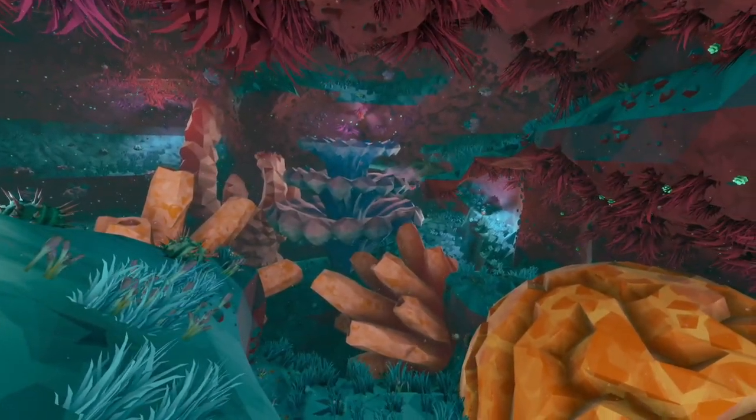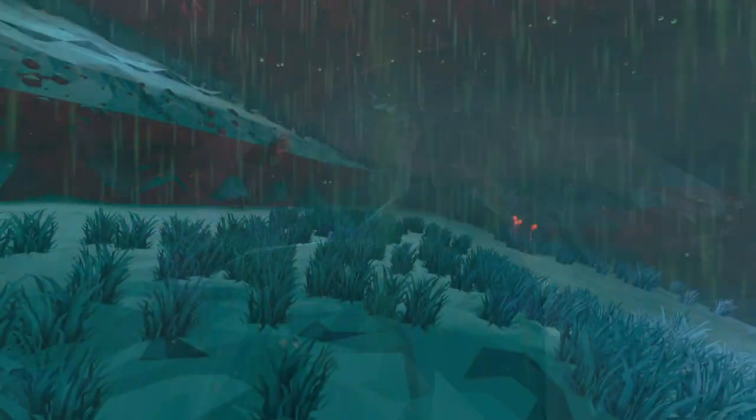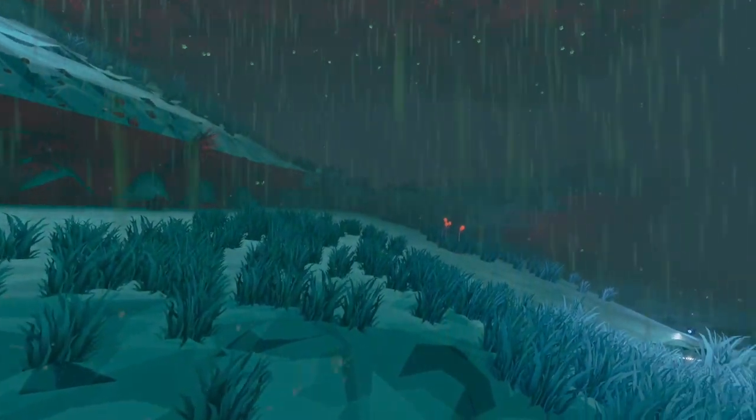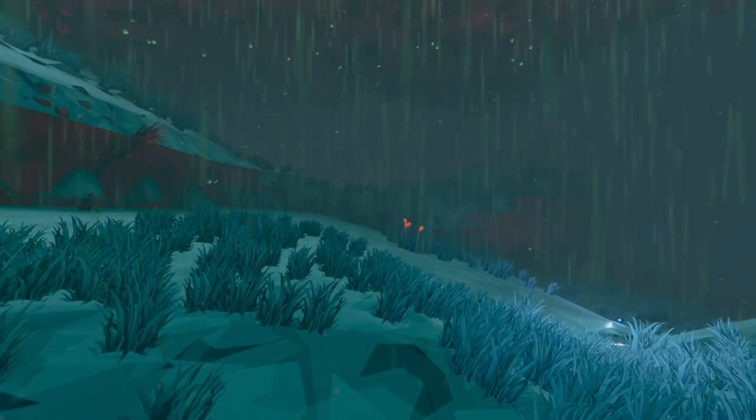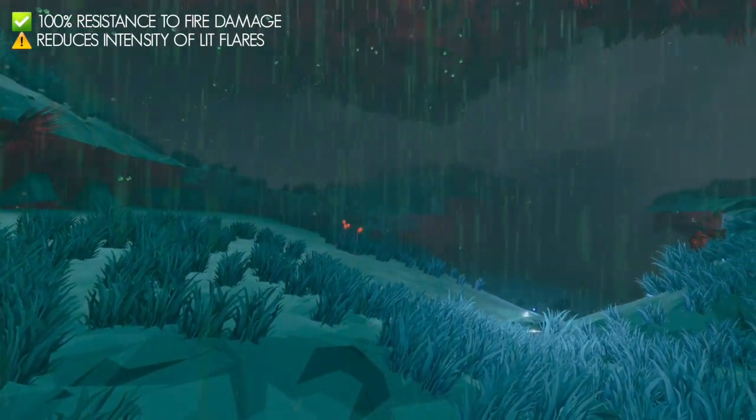Despite the absence of water, the corals continue to thrive here, aided by localized downpours that regularly occur in this biome. The rain is both a blessing and a curse for dwarves, offering resistance to fire damage whilst simultaneously dimming the intensity of lit flares.